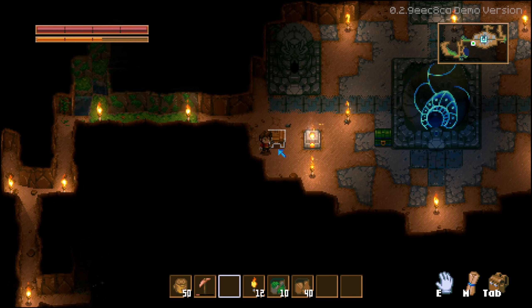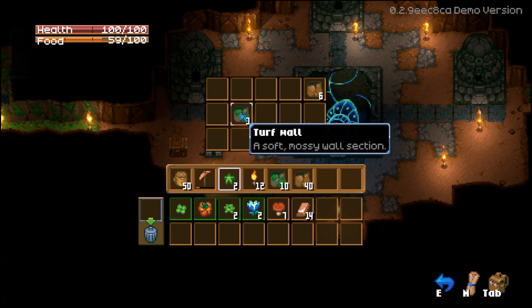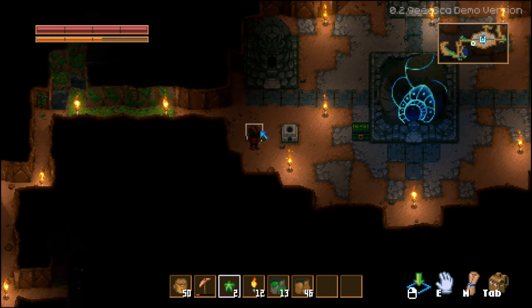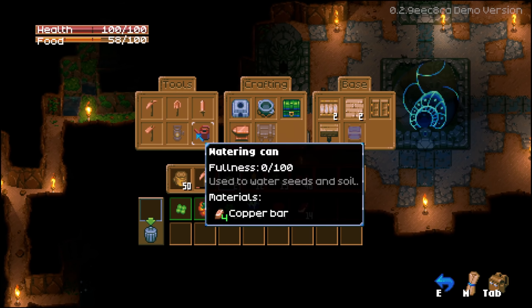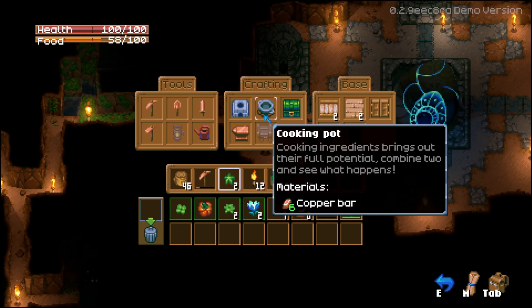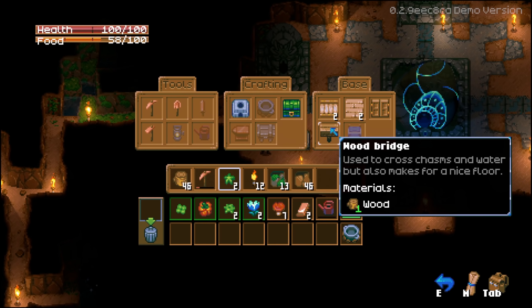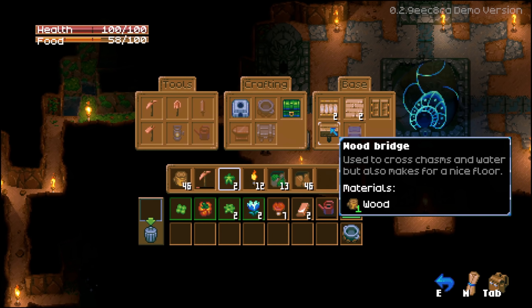The food rations barely add any food — holy moly. We need to get food going ASAP. We need a cooking pot, so the anvil will have to wait. With 12 copper bars let's prioritize a watering can, shovel, and cooking pot.